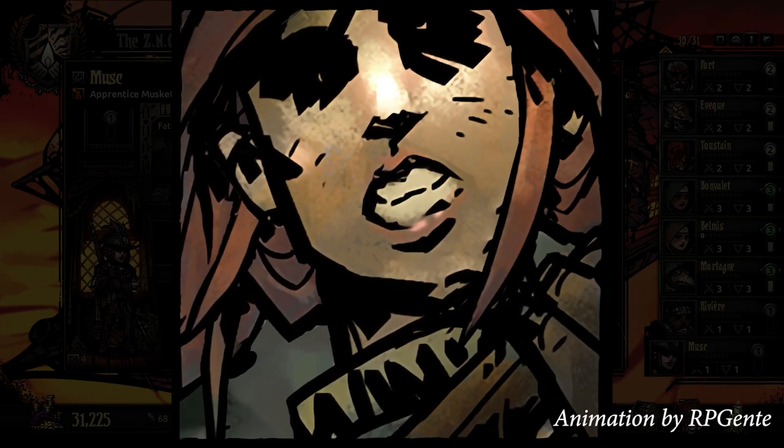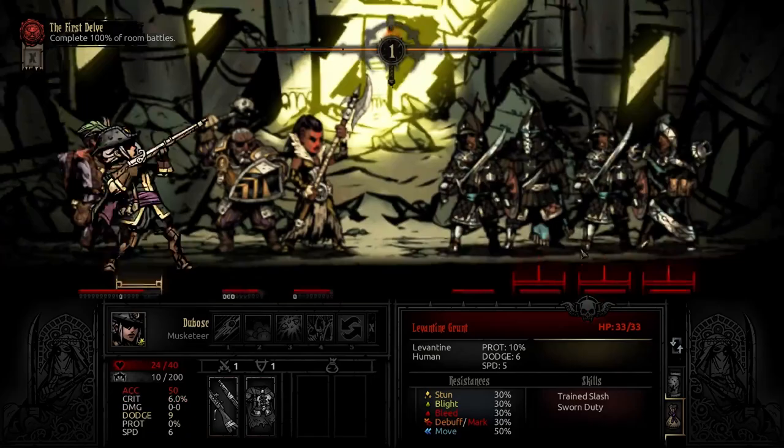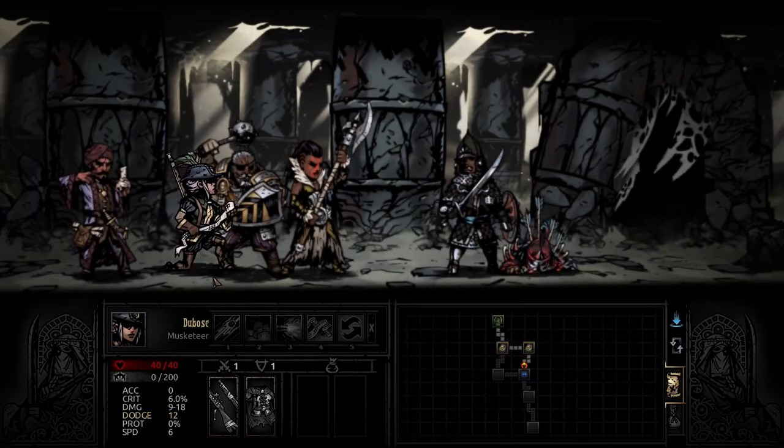We're just ahead of the Sands and Savages update in version 0.2 of BR, so things may change, but this particular Musketeer feels really well balanced around the mechanics of Black Reliquary. I strongly believe that having a solid understanding of how to use her will give you a huge advantage in finding early success in your first campaign.